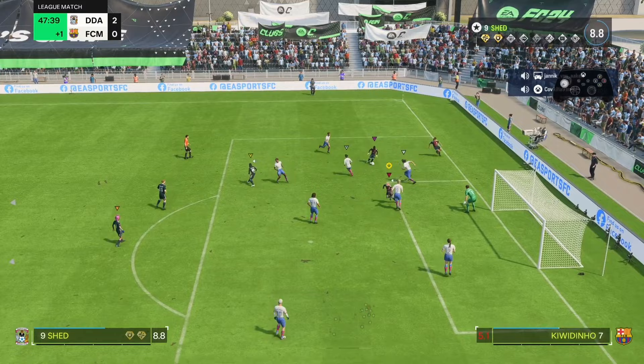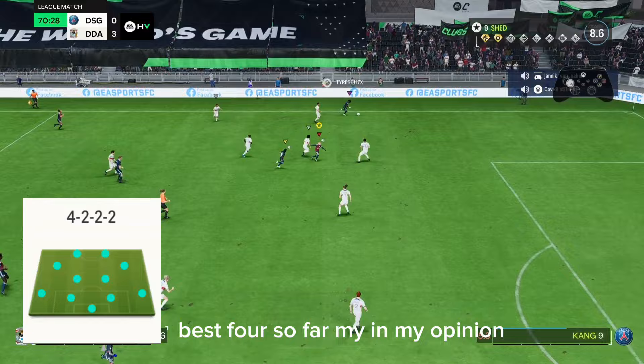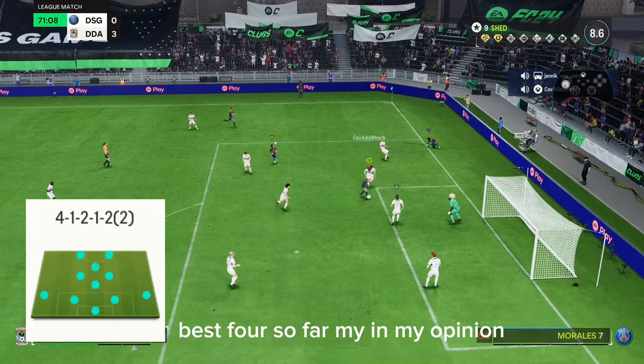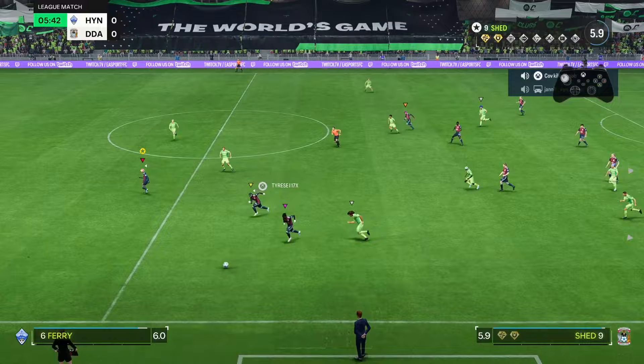We found that the Medalist run style, the T-Rex, and the Buzz are going to be the three best at the moment for us. A 4-2-2 or 4-3-2-1 formation is pretty good, and so is 4-1-2-1-2. Primarily for us it's the 4-2-3-1 wide — wide or narrow doesn't really matter, but wide seems to give better angles for triangular passes.